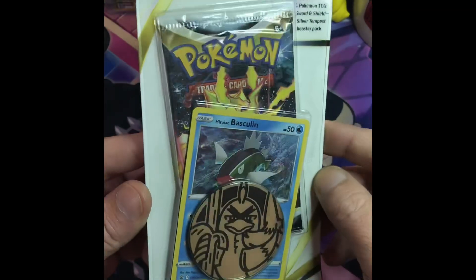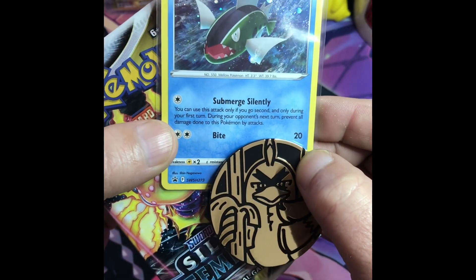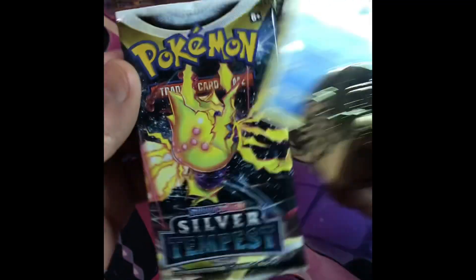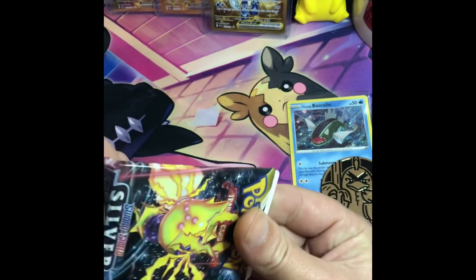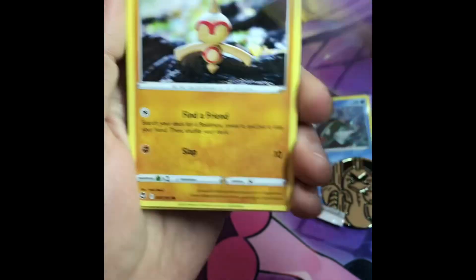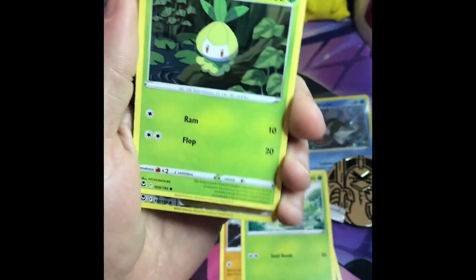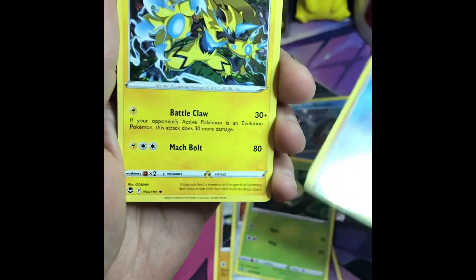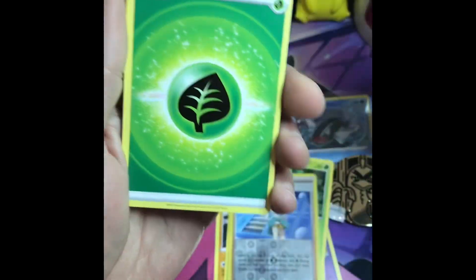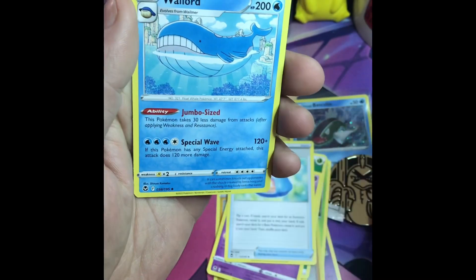Silver Tempest mini pack with the promo card. Let's get into it. The Basculin promo, coin, and pack. Lugia art card, come on. Beltoi, Suncern, Clink, Petill, Trainer Reverse, Candice. And that's it.